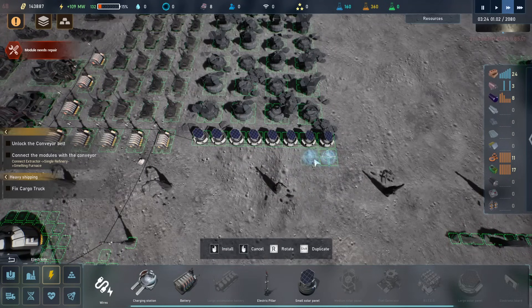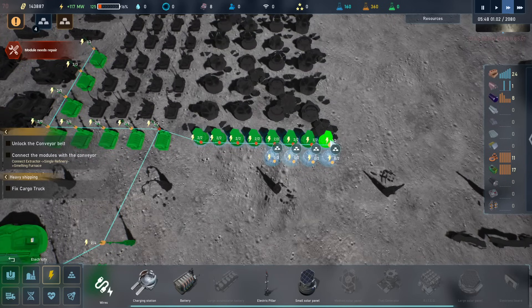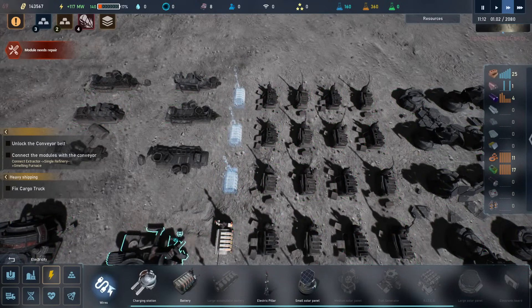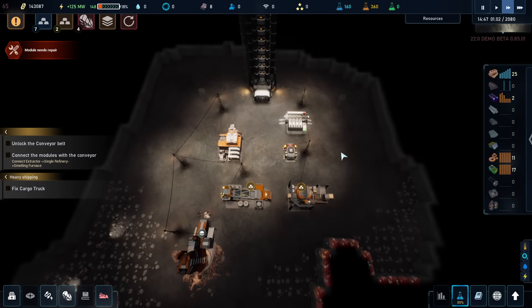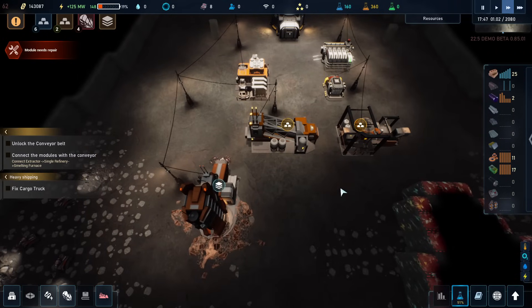So let's build four of these and just drag it backwards here. And then this will also be needing a little bit more of this. All good. And then of course that means we have lots of stuff that isn't going to be done. We're waiting for the research to complete so we can build some conveyors.